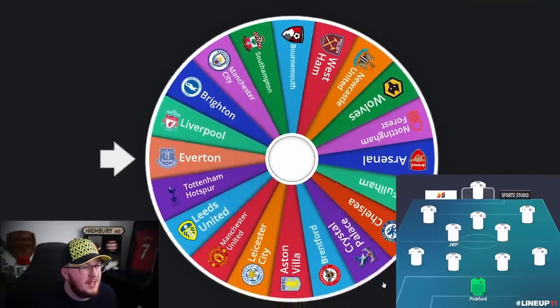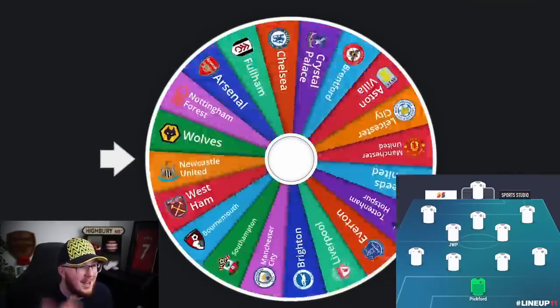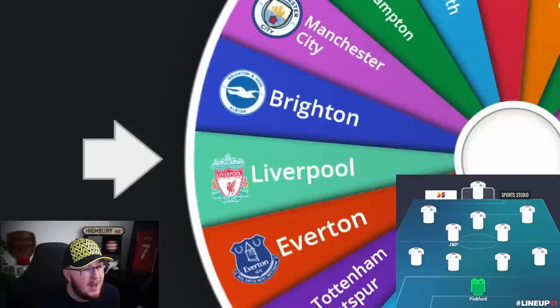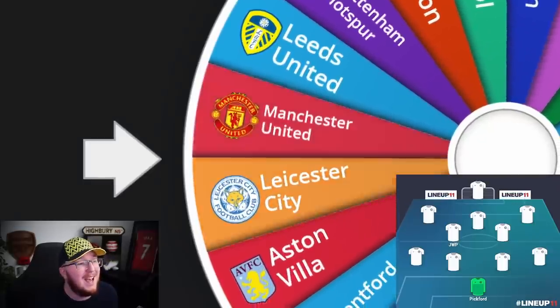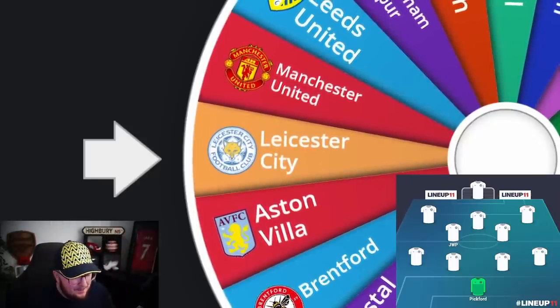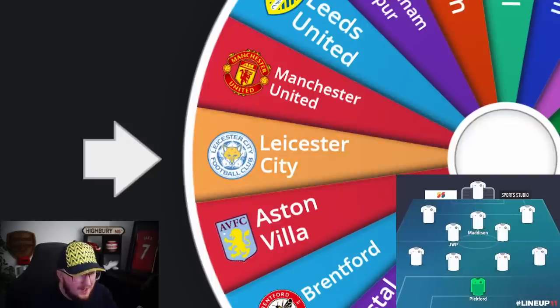Let's test this — let's click resume and see if it goes to Everton again, then we know it's a little buggy and I need to refresh it. So far I'm quite happy with that, it is working. We are going towards Manchester United — oh, Rashford. We're going to get Leicester and I think that's a very obvious one. We're going to go with Maddison. I think it's two D's, but you guys know who I mean.